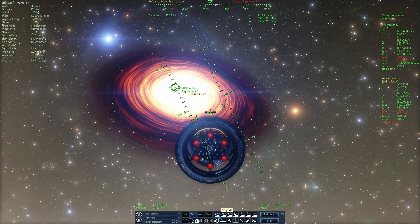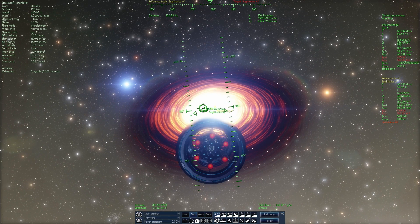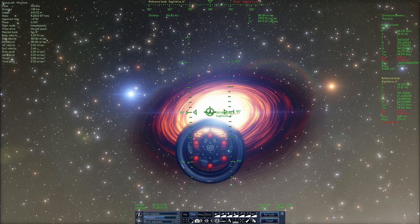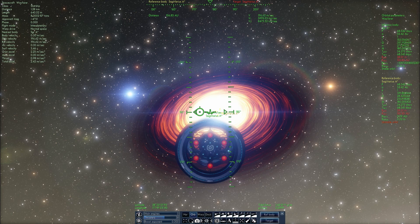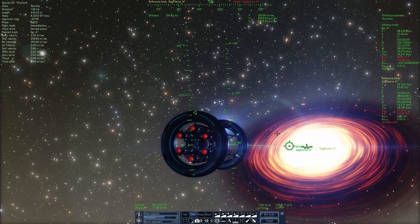I'm going to click this button right here called Prograde, which will position us so that we're pointing at the velocity vector. But right now I'm going to disable it and move a little bit to the left because I want to be pointing in a direction that will let us establish a more stable orbit around this black hole. Let's see if this actually works.